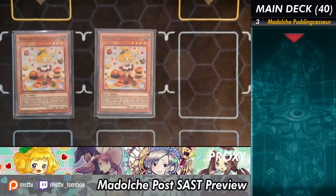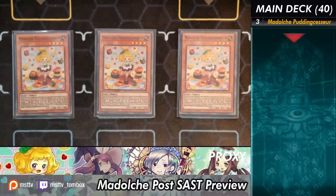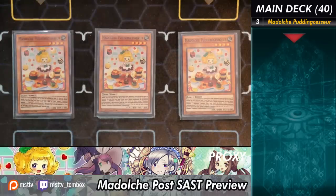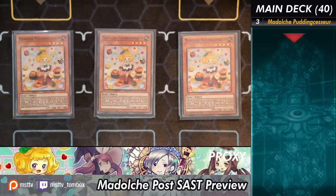Starting off with Madolche Pudding Sensor. Pudding Sensor is the one card to fix up most of the opening play problems we mentioned previously — where you could die to Ash, Magellant's not starting play, and there's no quick access to Anjali. This card solves all that. First of all, it's a Fairy type, it's Level 4 — already super beneficial as a Madolche monster. If this card is in your hand and you have no monsters in your graveyard, you can activate this card, which is an activated special summon from your hand. That doesn't restrict you onto anything just yet.